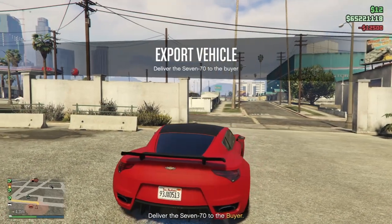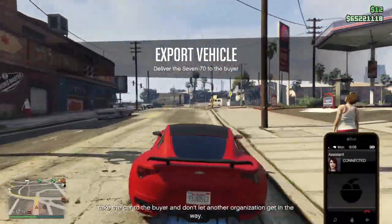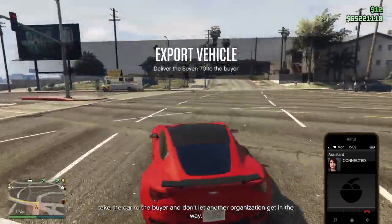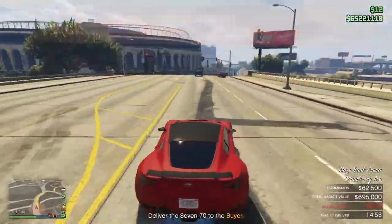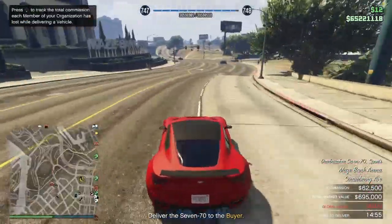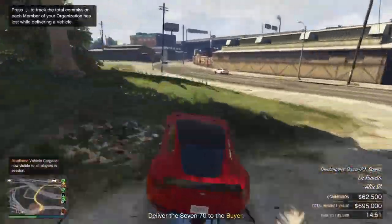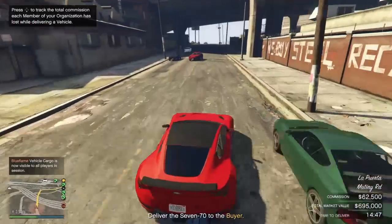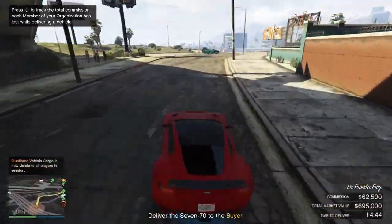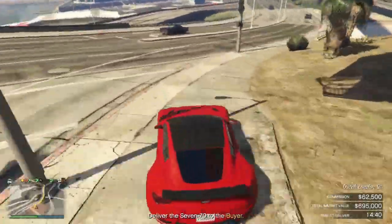You're probably wondering what to do in the meantime in a free roam session whilst everything is filling up. This is where it becomes essential that you have a solo public session - I have another guide linked in the description if you want to know how to achieve an empty public session. The biker business locations don't really matter because it's going to be done in a solo public session, so you can have your biker businesses in Blaine County if you want, which is cheaper to purchase and the sell missions are quicker because the locations are more compact.